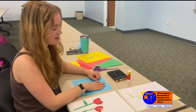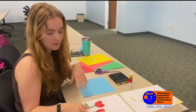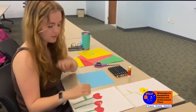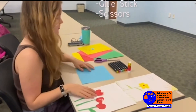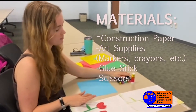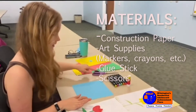Hey guys, so today we're gonna be making some flowers. As you know, spring is coming up, so I thought it'd be fun and festive to make a few flowers. For our younger friends, this is something similar to what your art might look like today. And for our older friends, this might be what your art looks like today. The supplies you're gonna need are some paper, colored paper, and any type of art supplies — markers, crayons, colored pencils, a glue stick, and scissors.